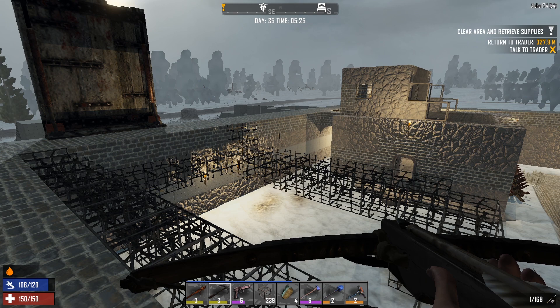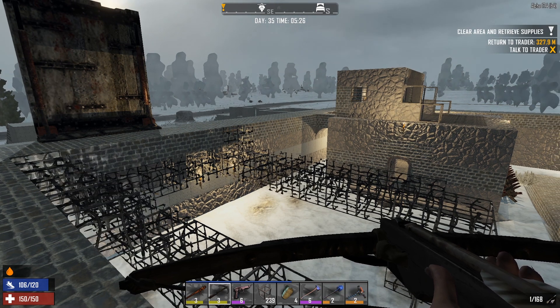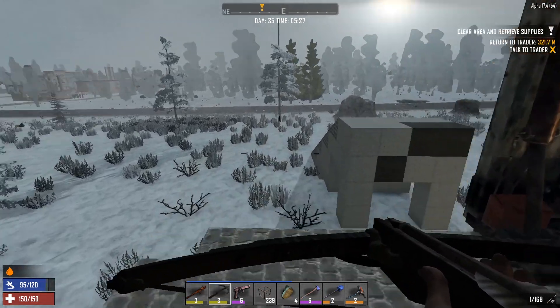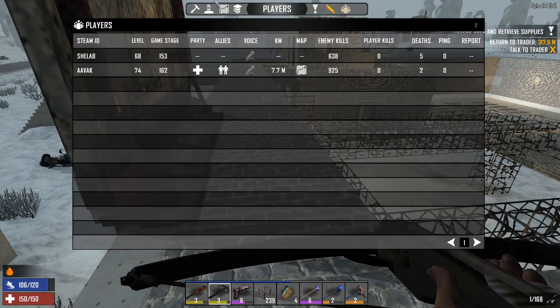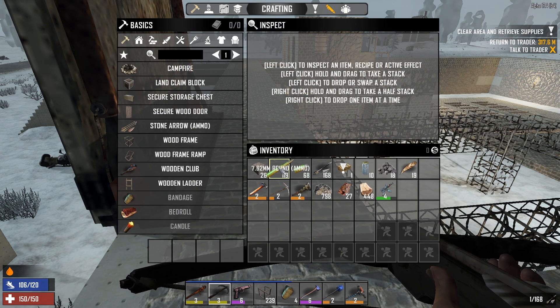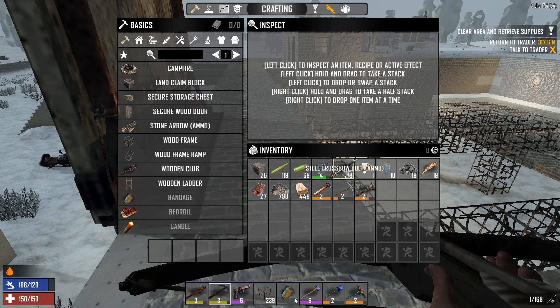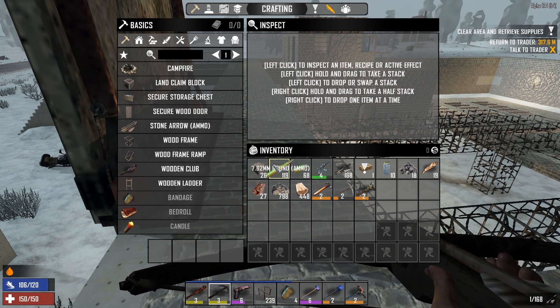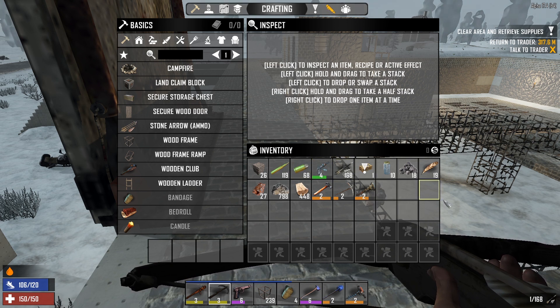Horde Night preparations. That's always a good start. I think we're pretty good for Horde Night. How are you for ammo? That's always the worst question to ask. Not doing super duper great for ammo — I've got 327 for my pistol, but that's the only thing I use. It could be worse. That's 119 for my AK, 68 for my pistol, 168 for my crossbow.